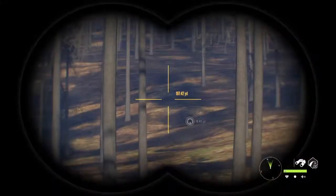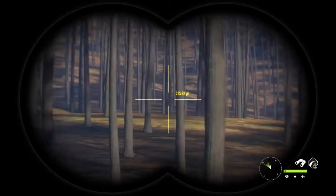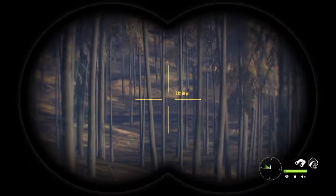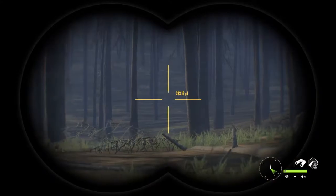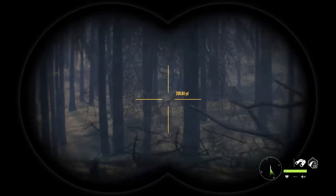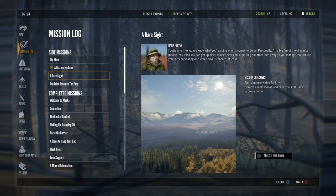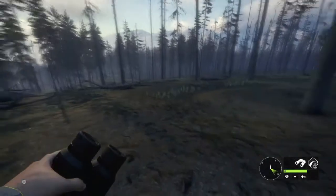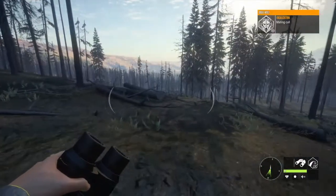Alright ladies and gentlemen, welcome back to another episode of Hunter Call of the Wild. The main issue for today — we are going to be finishing up our Predator's mission. We have harvested our three grizzly bears and gotten our grizzly with a gold standard. We now must finish up our mission, hunting down two more wolves to complete the five wolf total. There are five gray wolves required, and we already have the three grizzlies if you watched our previous video — if not, go watch it.